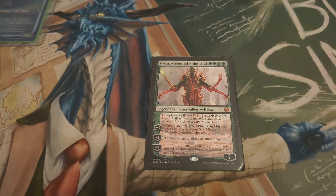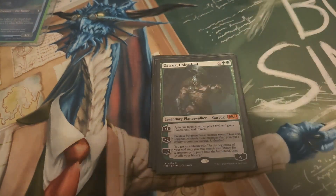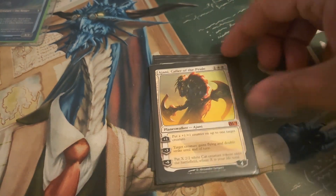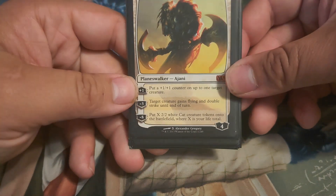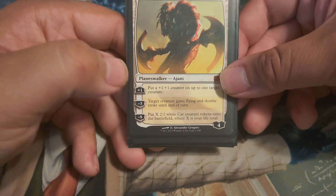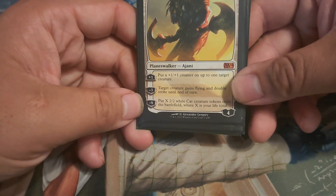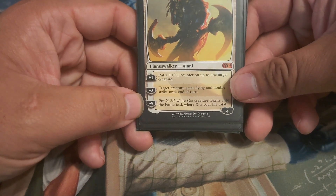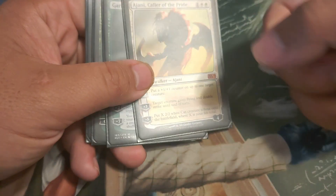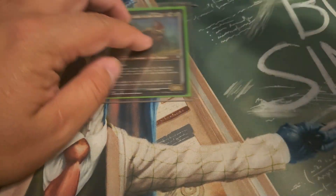We're running four planeswalkers: Nissa, Ascended Animist; Garruk, Relentless; Garruk Unleashed; and Ajani, Caller of the Pride. With Ajani you can put plus-one plus-one counters on creatures, but if you can get to his minus-eight ultimate, you put X 2/2 white cats onto the battlefield where X is your life total. If you can pull that off it's insane, especially with all the life gain we have in this deck.